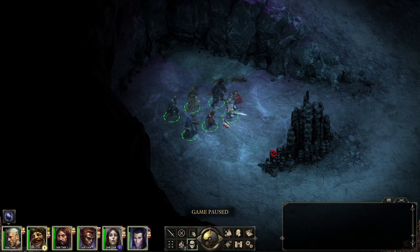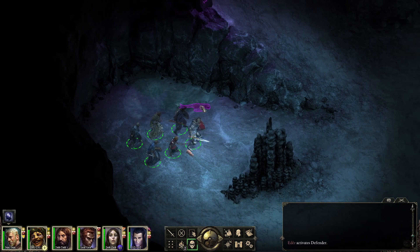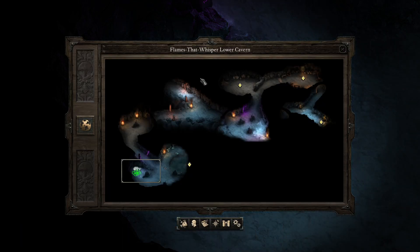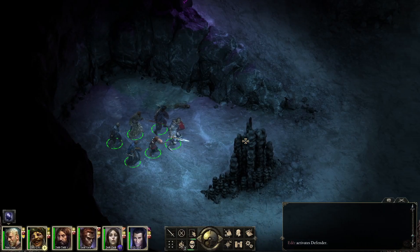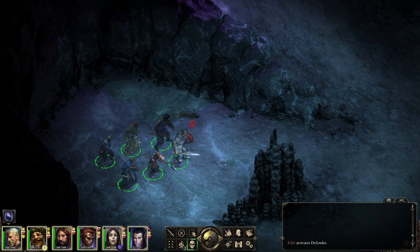Hello everyone, welcome back to the channel. My name is Cordant. We're back to continue our playthrough of Pillars of Eternity with the triple crown difficulty settings. In the previous episode we started exploring the Flames That Whisper lower cavern, and I think we just killed some fish people over here. I left this secret item here as a cliffhanger, so let's hope it was worth it.